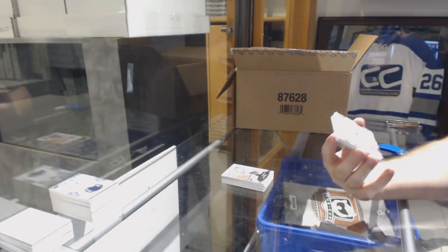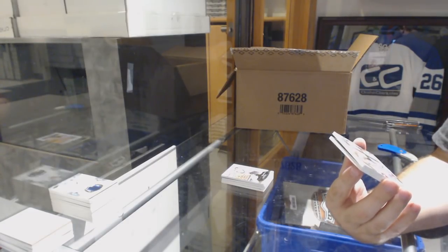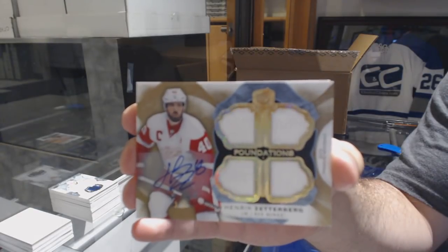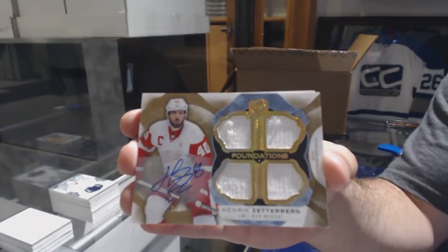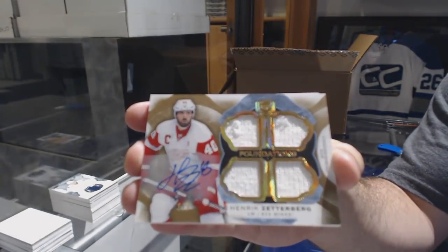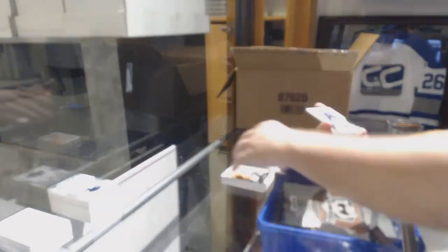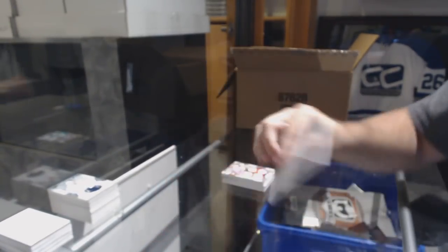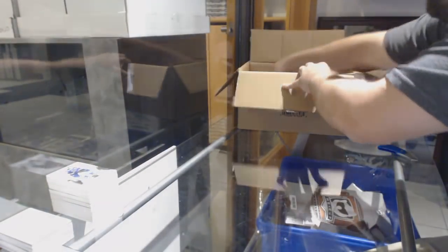Number three of five, Quad Fight Strap Auto Cup Foundations, Henrik Zetterberg. Three of five, Henrik Zetterberg. And a 249 Tarasenko base. Okie dokie. Let's keep this show going.